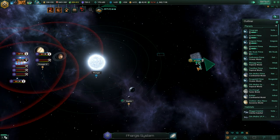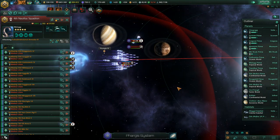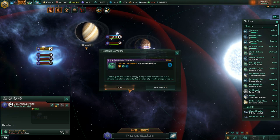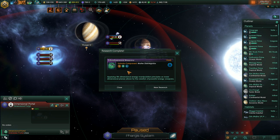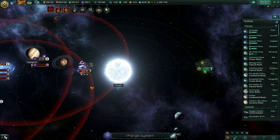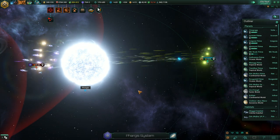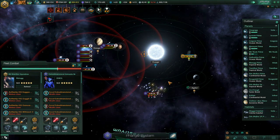Just one fleet over there - we'll attack that fleet right away. There's the dimensional portal. More debris analyzed, and research completed: Matter Disintegrator. It's a pretty nice weapon - it ignores 50% of armor, has plus 50% shield penetration, and 80 range on the large version. More fleets are arriving, but it's not going to help them.